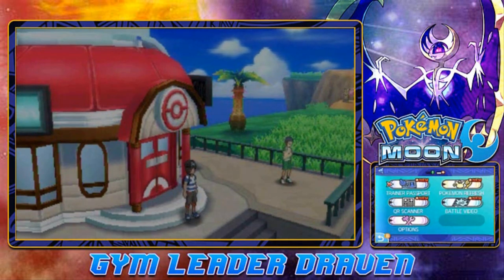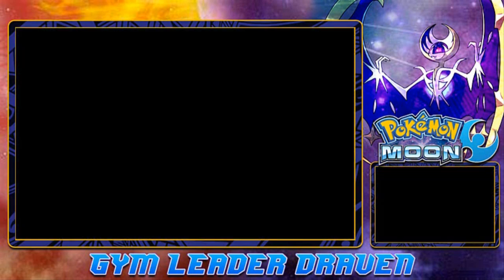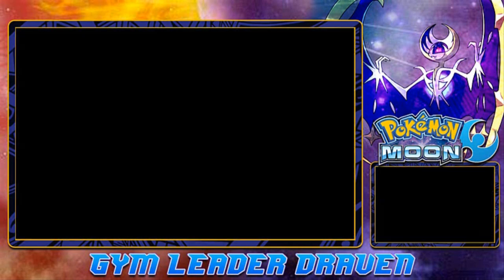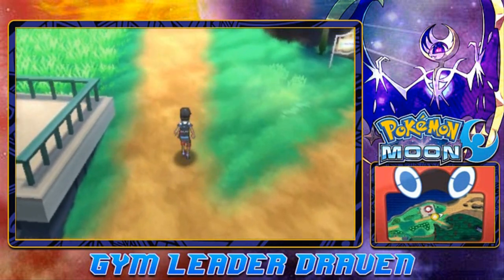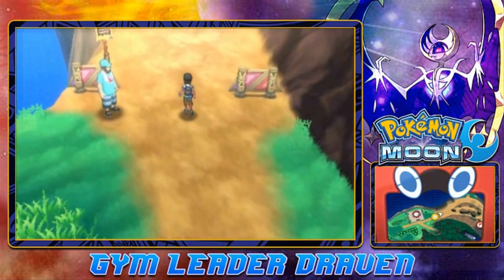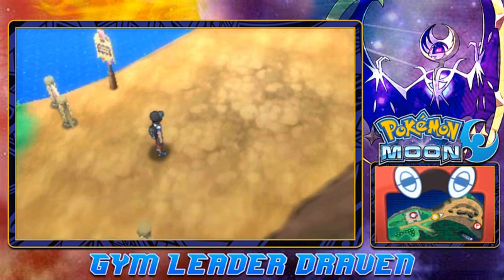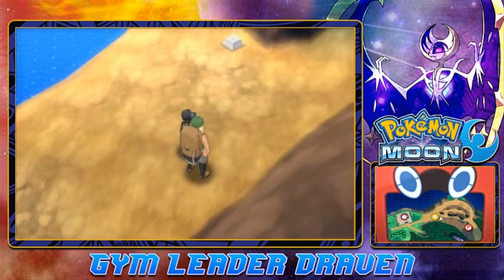Let's take a look at our Trainer Passport. Looking at Stud Muffin, we're looking pretty studly. Started on Cinco de Mayo, and we've just become an official trainer. We also got our very first Z Crystal, the Normalium Z. I was going to go off screen and capture a bunch of Pokemon, but bidness came up. So we're going to continue on here in Route 3.